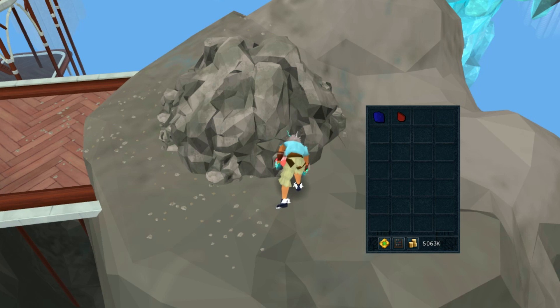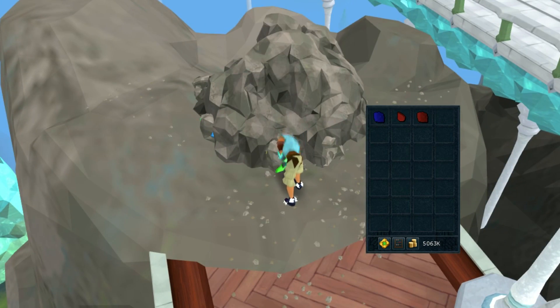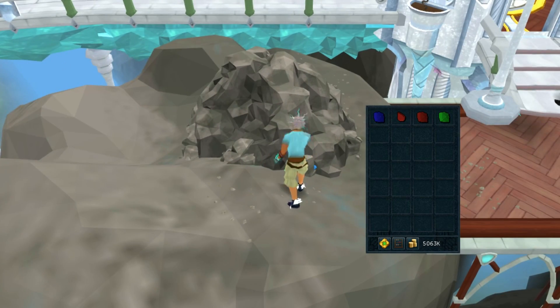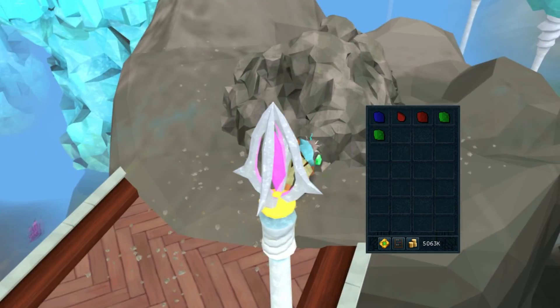Now let's head over to the Gem Rocks. Everyone's familiar with Gem Rocks — they've been in game, just randomly around, but we never really found any worth to them. Now with these you'll have a small chance to actually receive Uncut Onyx. Uncut Onyxes are about 1 mil right now, which is nothing to laugh at. That's a large amount of gold for just training mining. Something else you can receive from these Gem Rocks are Spirit Gems, all the way up to Dragonstone.